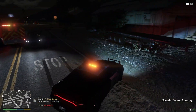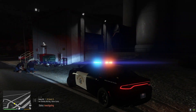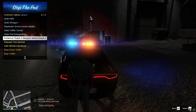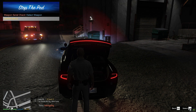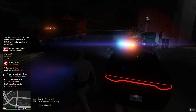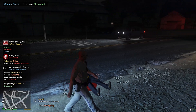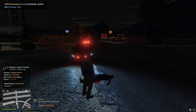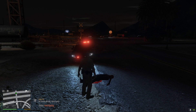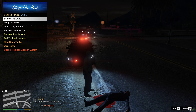I'm gonna call for spike strips because PIT is not working. 1-18 requesting spike strips — assistance required. Of course they put it on the other side. We're gonna go ahead and try to hit him one more time. Wait — he's turning, what the hell, he just rammed my vehicle. We're gonna try to hit him just real quick. He just went through the fence — he's on the railroad tracks now, back on the trucking bell farms heading northbound towards Great Ocean.